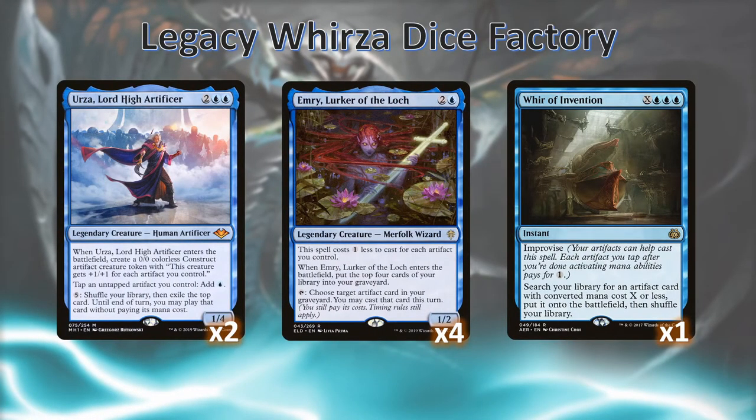We're also running two Urzas, as the name of the deck might make you think. Making colorless constructs with Urza is one of the ways that we win once we take an extra turn with Time Spiral, or just by casting through our deck by paying 5 mana. Emry is a huge tool to this deck to gain some consistency — usually we can cast Emry very cheap very early on, and she fills up to 4 artifacts in our yard that we can then recast. With Emry, we'll be untapping her every time we cast something with Paradox Engine. And of course we have Whir of Invention for when we need just that one piece in our deck that we can't quite seem to find.